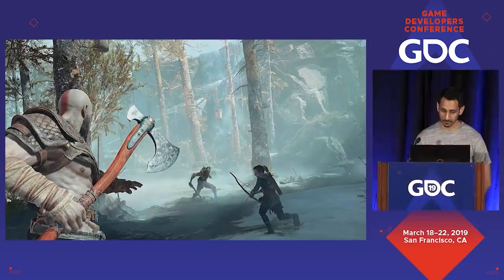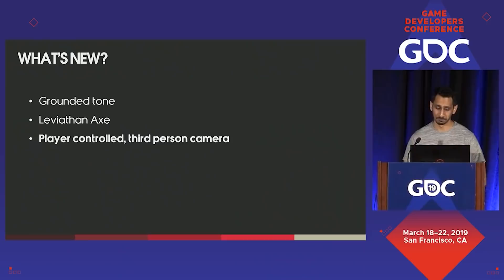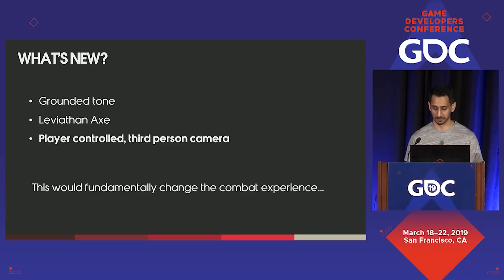With this new God of War, however, the overall vision demanded a more grounded and intimate tone. This applied to all aspects of the game, including combat. There was so much new with this vision: the Norse mythology, a new melee range weapon in the Leviathan Axe, and a new player-controlled close camera that never cut. The idea behind the new camera was to create a more visceral experience that brought you closer to Kratos and to make the combat more deliberate and unflinching. This would fundamentally change the combat experience of the franchise. And it had to be better.